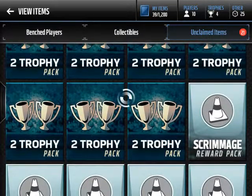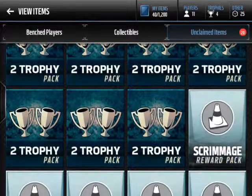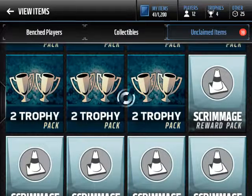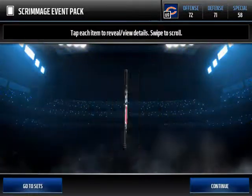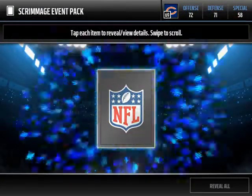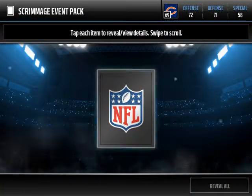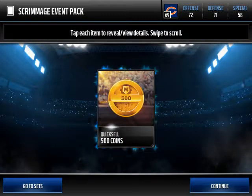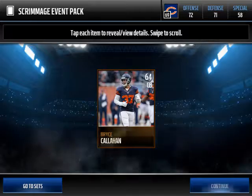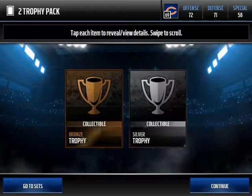More coinage. Scrimmage packs are pretty good if you just want some quick coin — you're usually going to get a silver player, a coin collectible, or a bronze player. But if you end up doing a lot of these, you'll end up getting something good. Another silver or bronze player — hopefully we get a gold player out of one of these. More coins, that'll work.